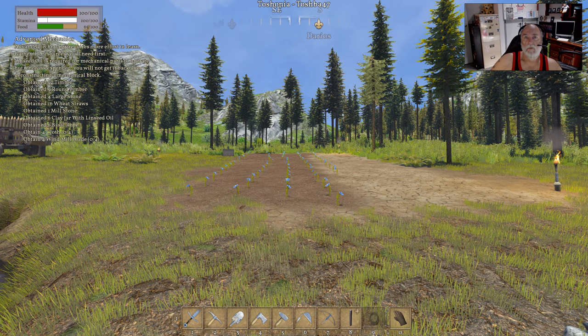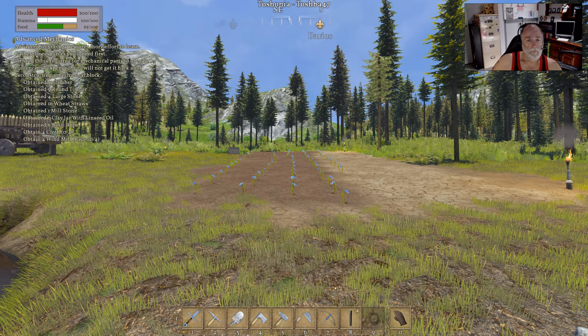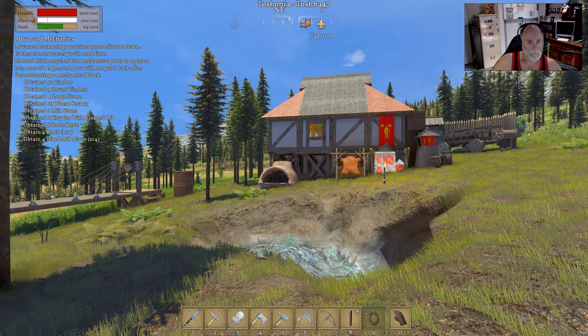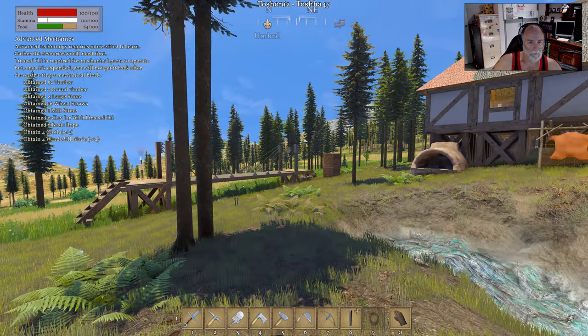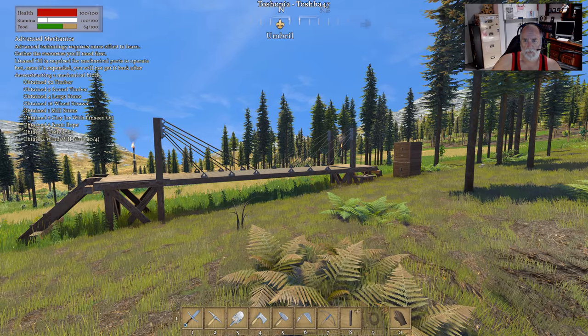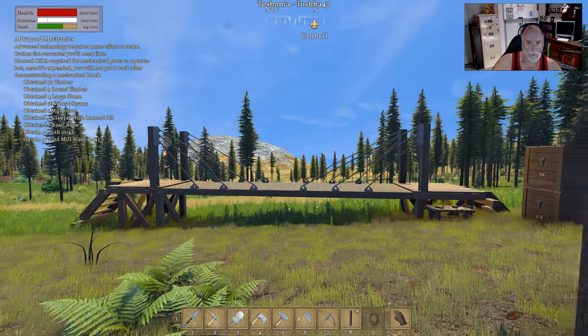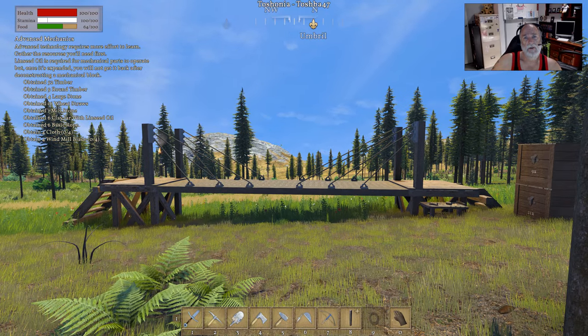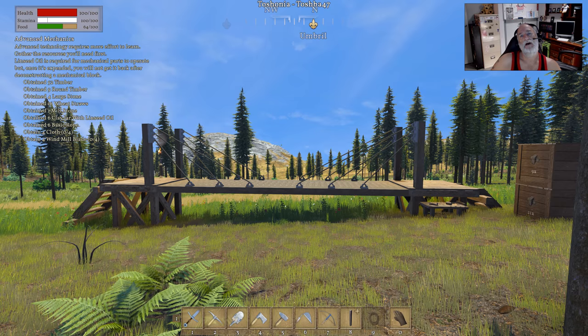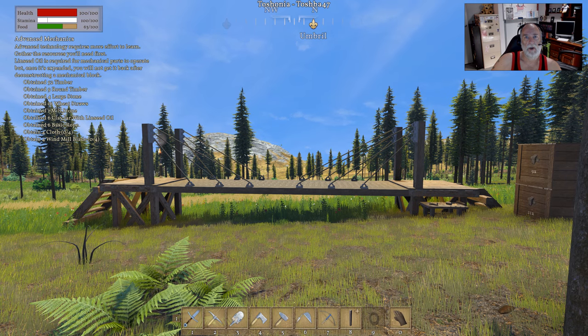Hello and welcome to another tutorial. This one is again for Radio and Radio subscribers. Trying to plan out a suspension bridge type of thing that Radio could put between the two spires in his new world. I did play around with trying to get a rope suspension bridge working but for the distance it has to cover it's really going to be impractical.